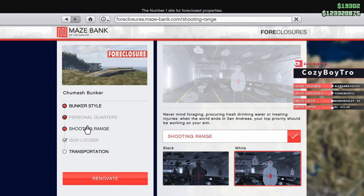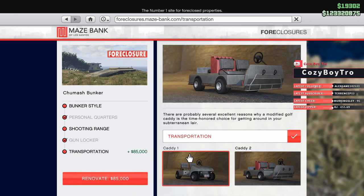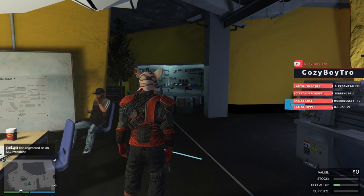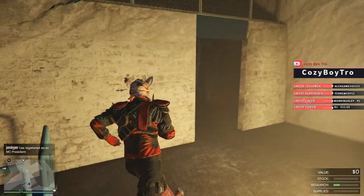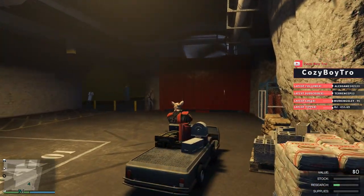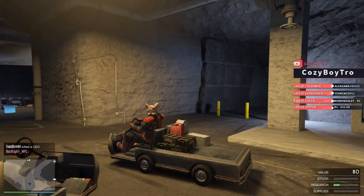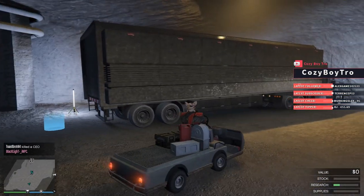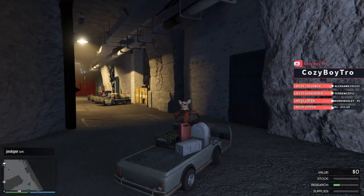You can also get a shooting range, personal quarters, a gun locker, and transportation. There are go-karts inside the bunker but you can only use them in the very beginning area — you can see those yellow bars over there, you can't drive them past that point. So the go-karts are a fun little thing but not really useful. It's there if you have enough money to flex on your friends.